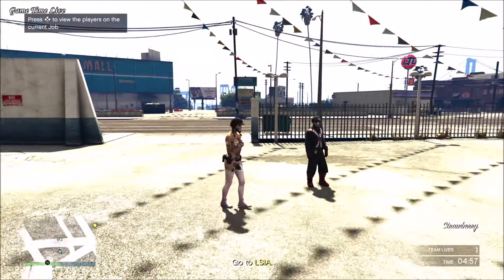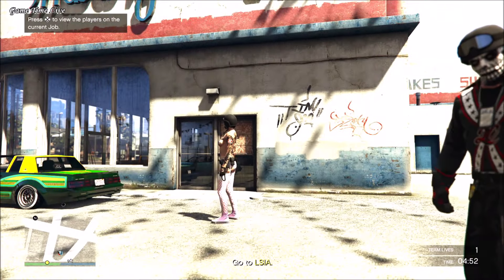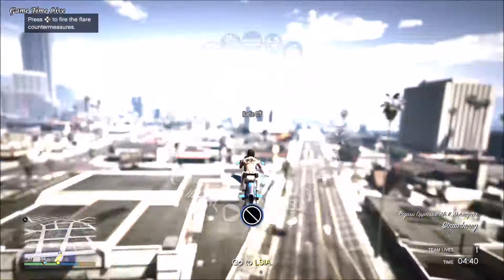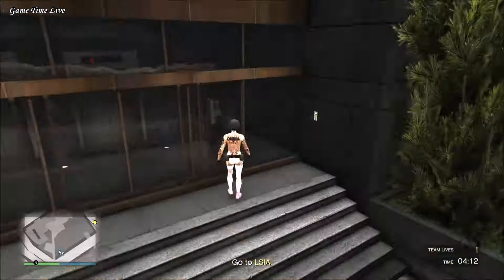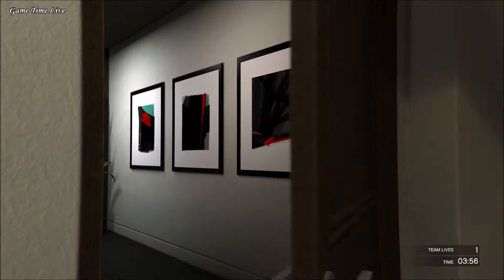If done correctly, you should now be wearing the stockings of your choice together with the shoes of your choice, as you can see right here on my female character. Now save this outfit — if you're using It's a G Thing, go to your apartment and save it in your closet. If you're doing Slow and Low, go to the destination with a street vehicle and save it there.